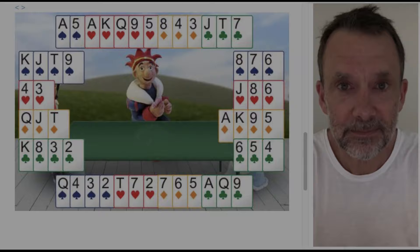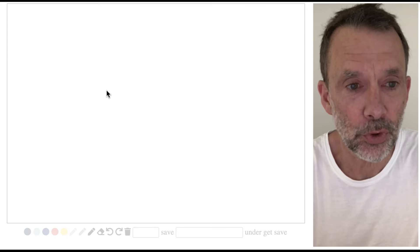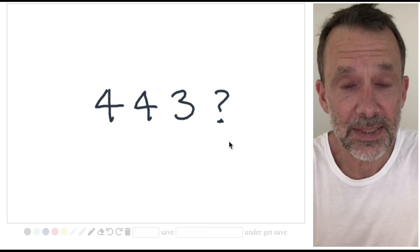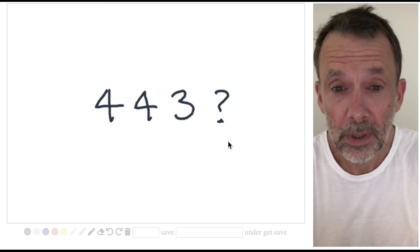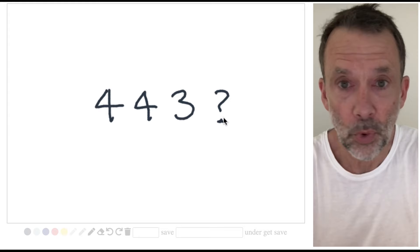Now suppose I give you a hand shape but don't show you the cards — we're just looking at the hand shape. Let's say I give you four, four, three — what's that last number? You could add it up: four plus four is eight, plus three is eleven, and there's thirteen cards in the pack, so thirteen minus eleven is two. But there's a much easier way, and that's simply to recognize that hand shape: four, four, three, two. So if we already know four, four, three, two, we know that last number is a two.